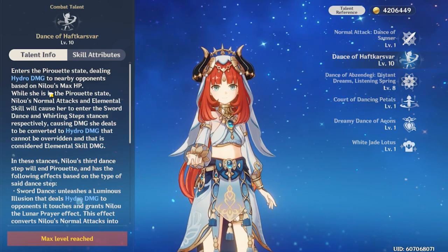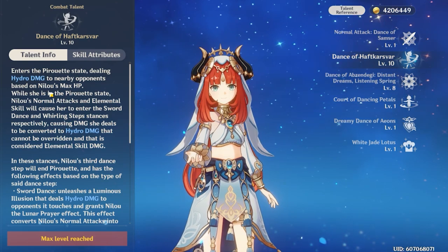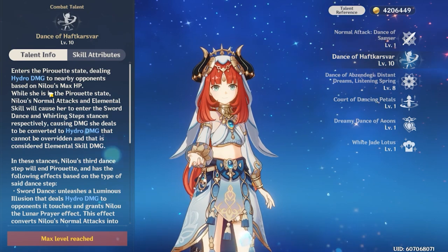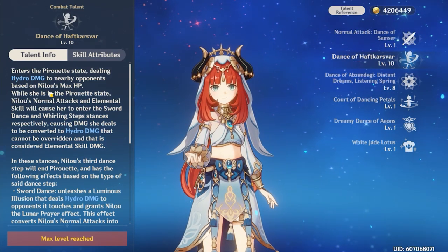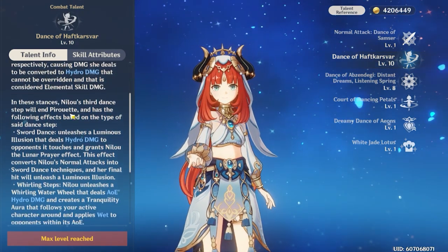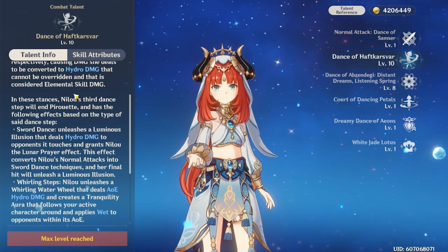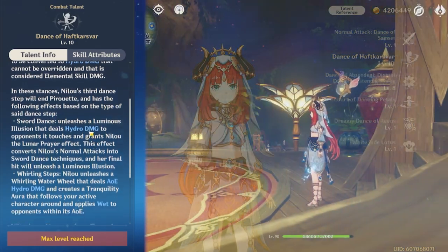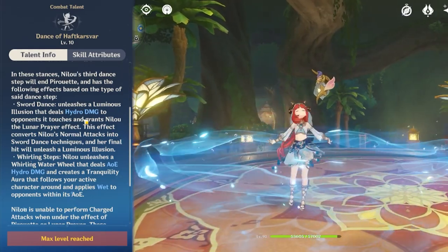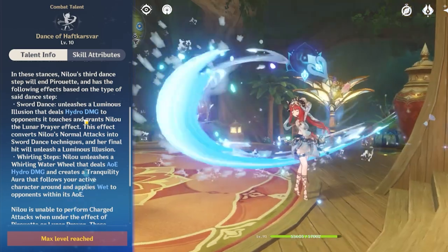It sounds a little complicated, but basically you can use her elemental skill two ways: keep pressing her elemental skill, or keep pressing normal attacks. The results will create different kinds of effects. You can also mix up the combination, which I'll get deeper into at the end of this video. Whenever you use three stances — Nilou's third dance step — it will produce a different effect depending on which path you chose.